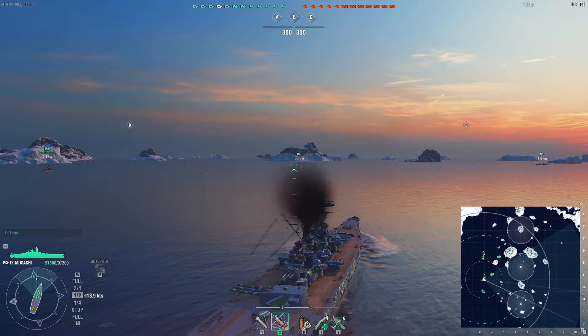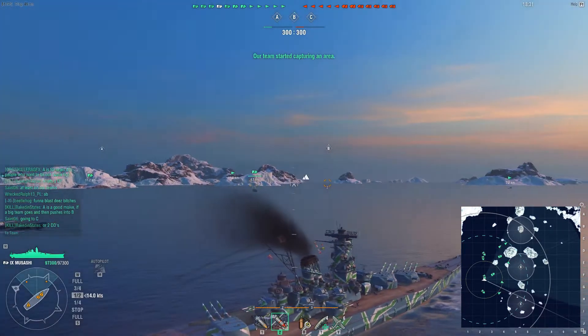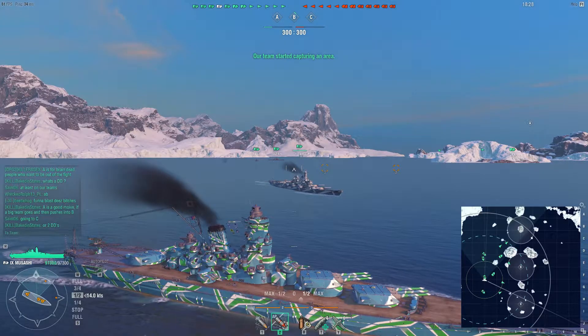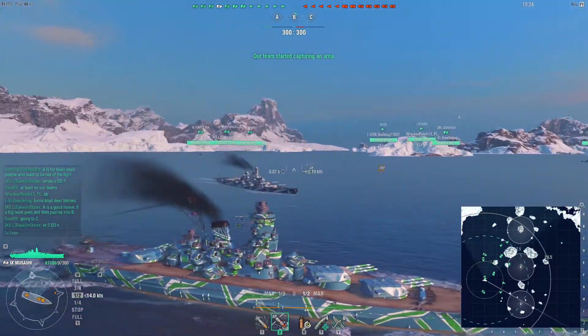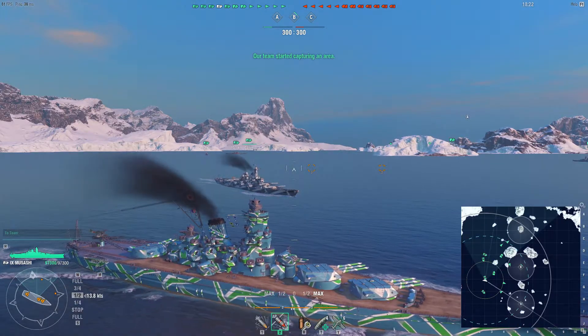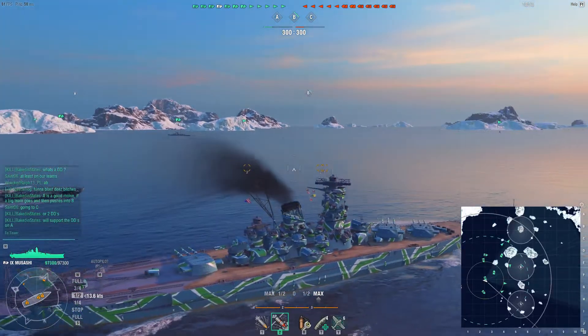Here on our Islands of Ice map, we've got all kinds of interesting tactical possibilities, but usually cap control is sort of the preferred way here. It's that Montana that's not watching where he's going — I'm in front of you, buddy, wake up.